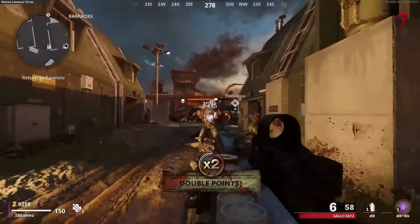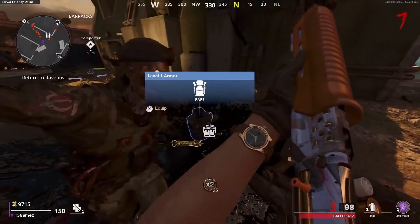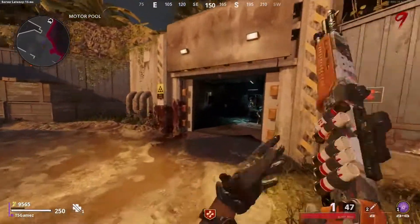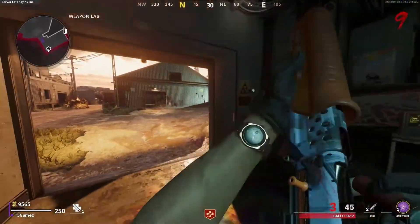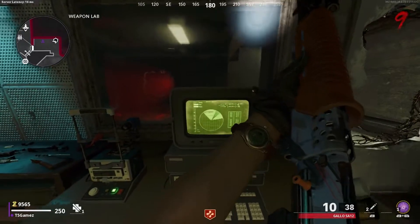Once you've opened up the right locker a mimic will spawn. Once you kill him he will drop the part that you need. After that we'll have to go back to the weapons lab and interact with the computer again. Once you're there you'll get a code — I recommend writing this code down, you'll need it.